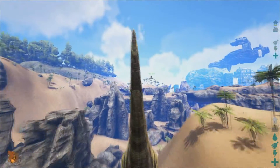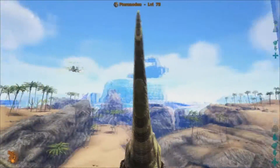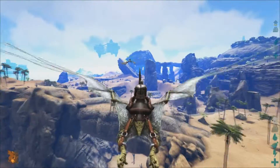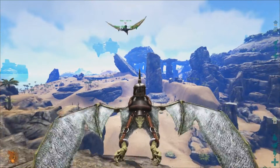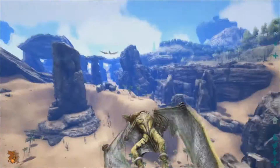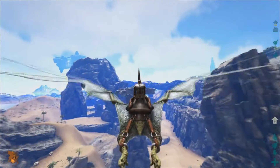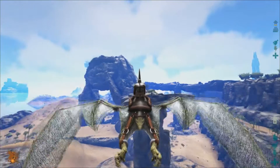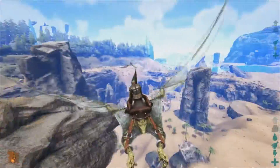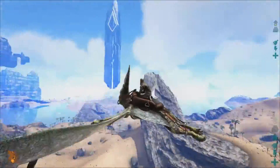Everything that appears flat here is rock that you can build on. The tall area up here you can build on — the T-shaped rock up here, for example — if you can figure out how to build on it, you could set up a base there. You can build on all the flat surfaces of these rocks. I thought it would be cool to have bases up on the rocks.